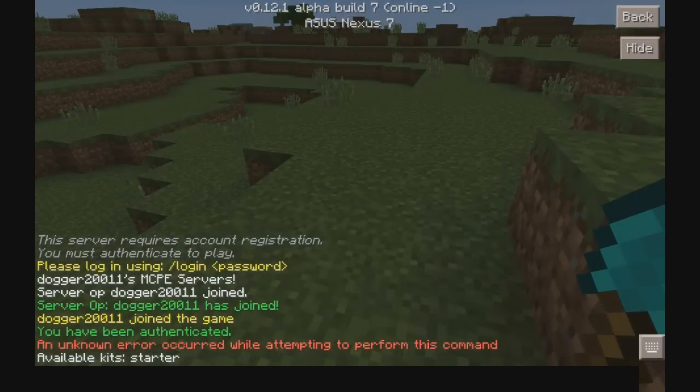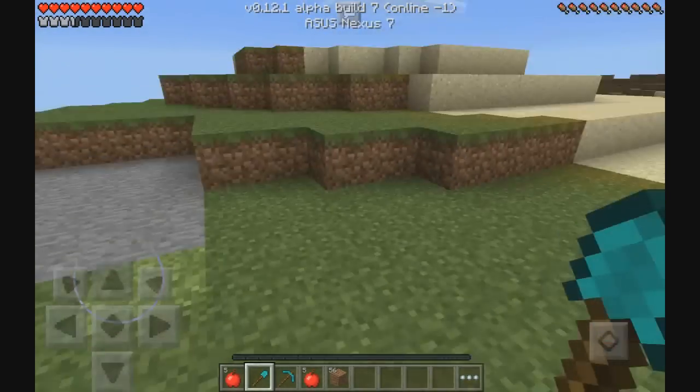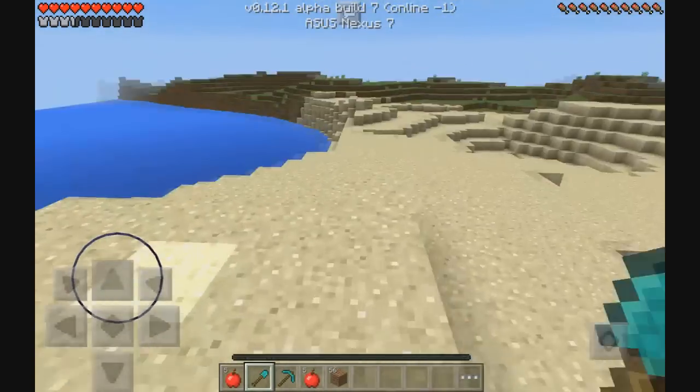There's also an issue with the login plugin. I don't know what the reason is, but when you log in it says 'An unknown error occurred while attempting to perform this command' — you can see that in red. But it also says 'You have been authenticated,' so the command does go through. You can log in and register without a problem, but it just shows that error message for some reason.